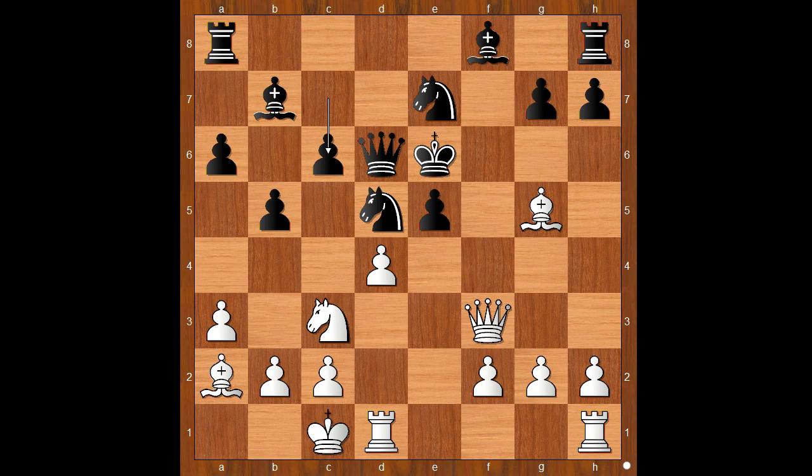Black is a pawn down, but he must be an artist to save the king. Knight to e4, attacking the queen. Queen to c7. Knight to c5, check. King to d6. The black king is not well placed, but how to exploit it? What would you do?